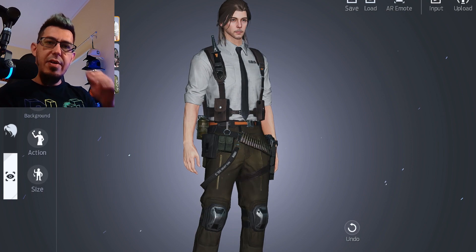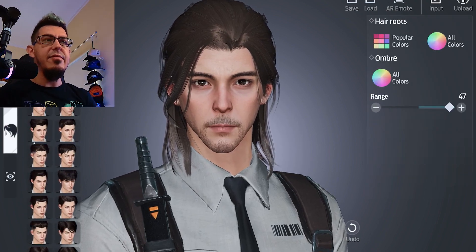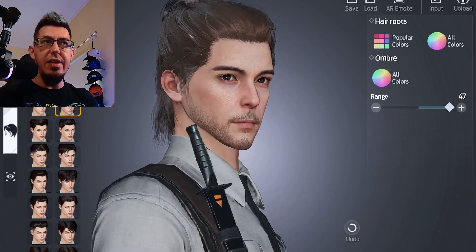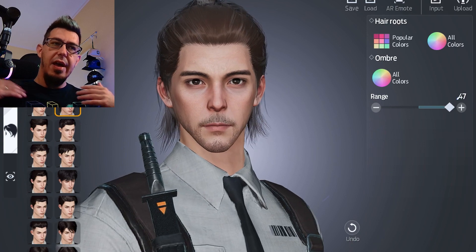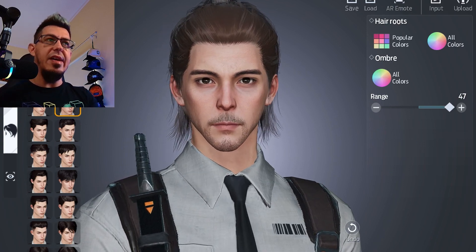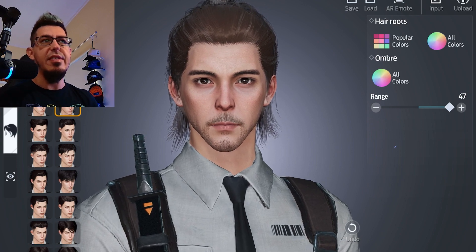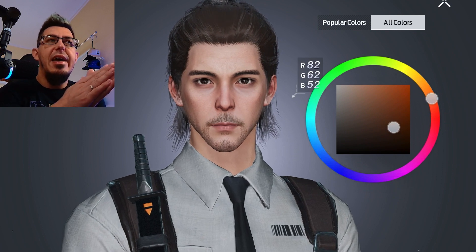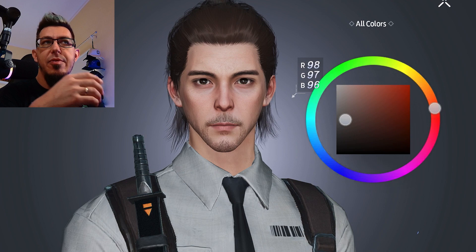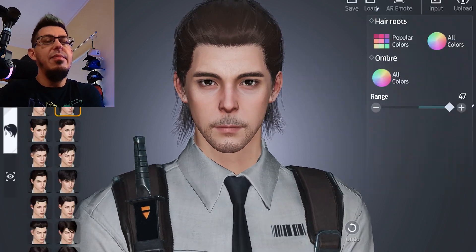I sat with it for a while, then went back to the hair to address the forehead baldness and find something that works better. I ended up choosing a different style — I know he has longer hair by default, but looking at the face overall it was really getting close to Asmongold. I was satisfied, so I went back and adjusted the hair color with a bit less saturation to get the brown I wanted.